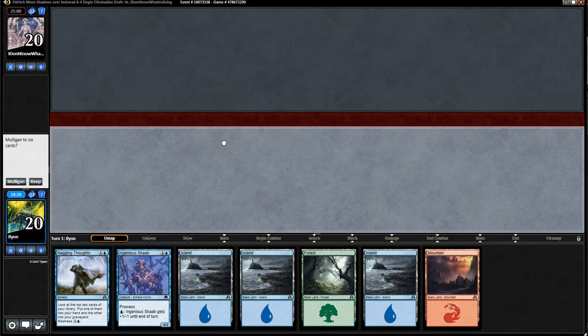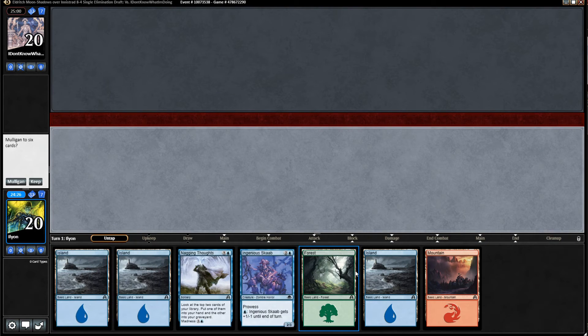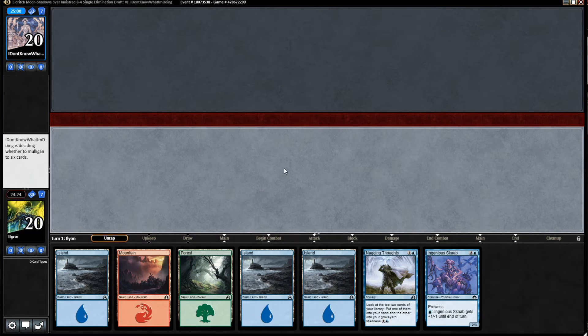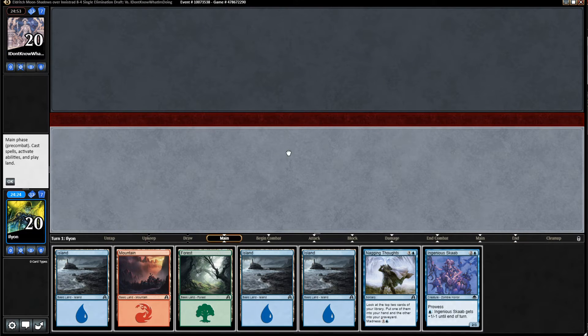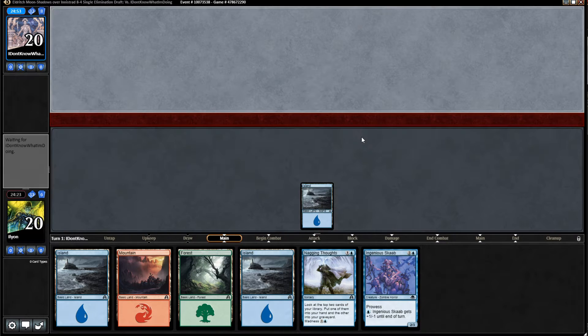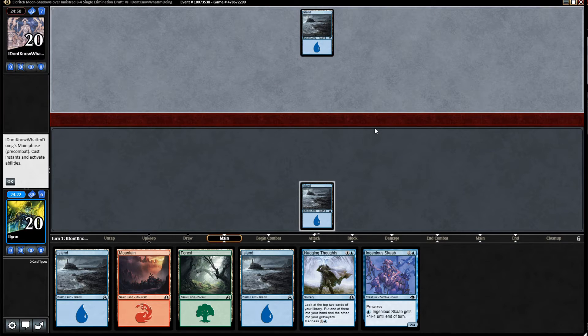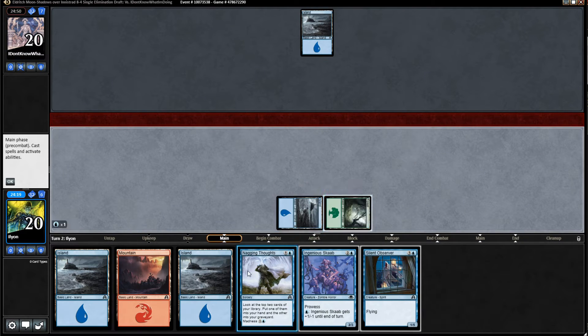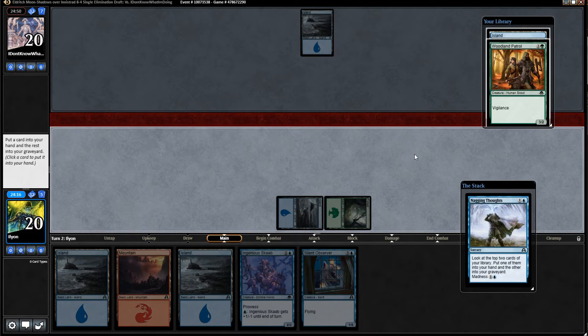Round one, we're going first and we have all of our colors and we have Nagging Thoughts, so I think this is keepable. We've got the Ingenious Scob too. Not a terrible start by any means. You've got to avoid drawing a lot of lands, but you always have to worry about what you're drawing afterwards. Can't pick up the perfect hand that'll only have seven cards that win you the game just on their own — that's not terribly likely.